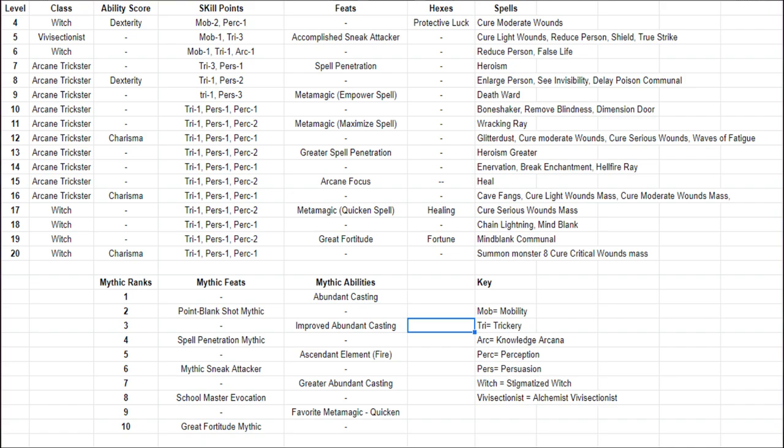That's three companion builds down and only two to go along with one main character build before we get to the full party build that I'm planning. I hope that this Healing Trickster Witch build for Ember helps you out in your playthrough. Let the community know how you like to build Ember in the comments below, and don't forget to like and subscribe while you are there. This has been Chris with Lore Spire. Be well, my friends.